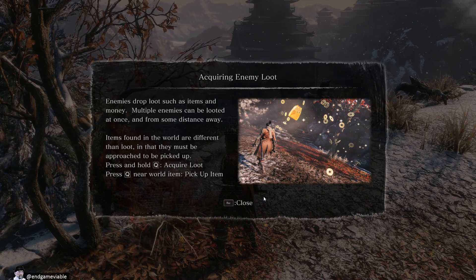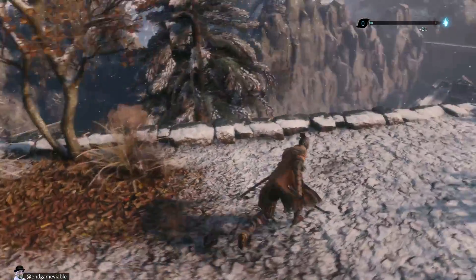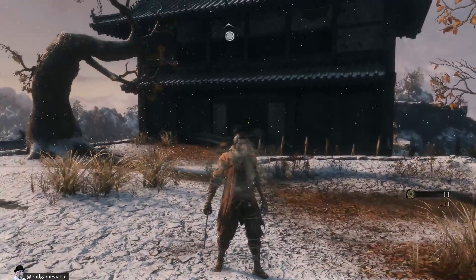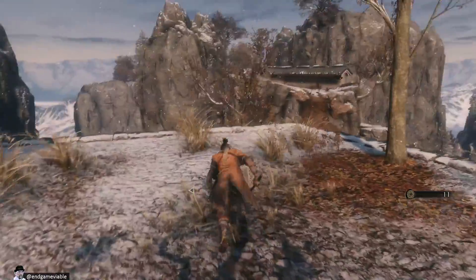Enemies drop loot such as items and money. Multiple enemies can be looted at once and from some distance away. Items found in the world are different than loot in that they must be approached to be picked up. Press and hold Q to acquire loot. So we just press and hold Q anywhere and loot just vacuums up into us.